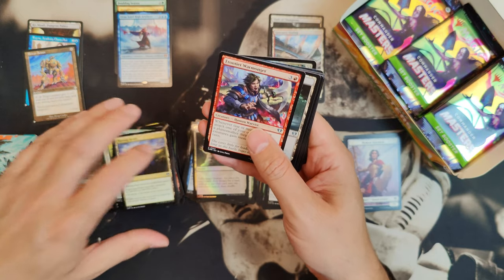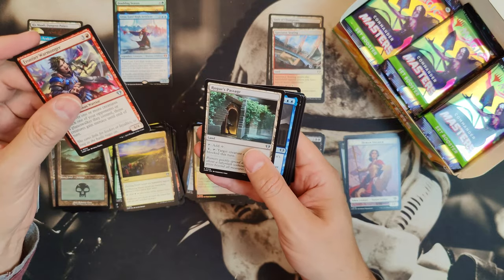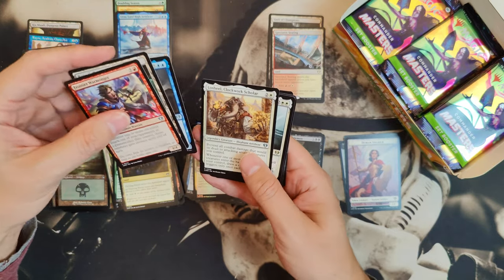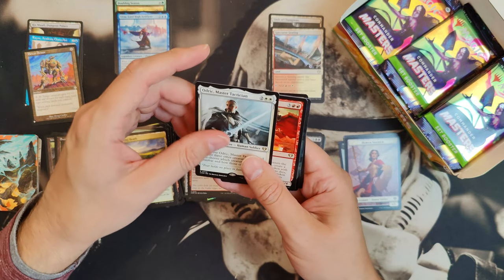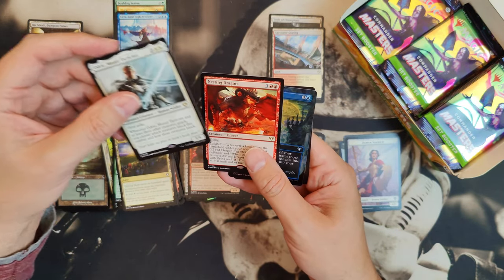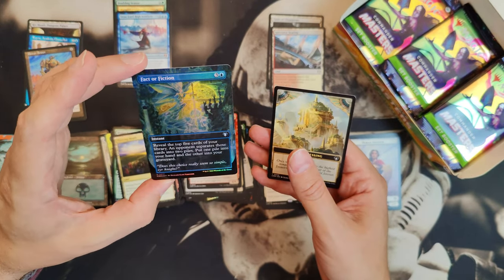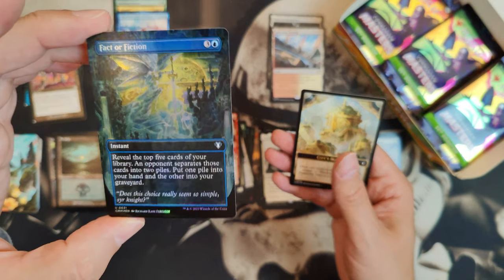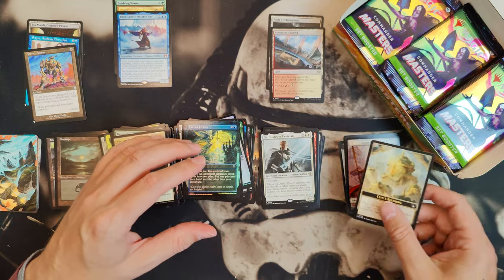I still think that a product like Aftermath was a good idea. Rogue's Passage — that's a good one. Audric the Master Tactician and Nesting Dragon — another dragon. Fact or Fiction — that really looks good. And a City's Blessing token.